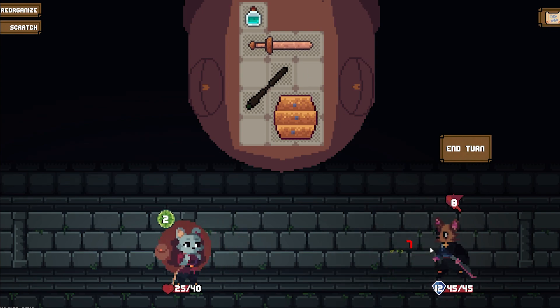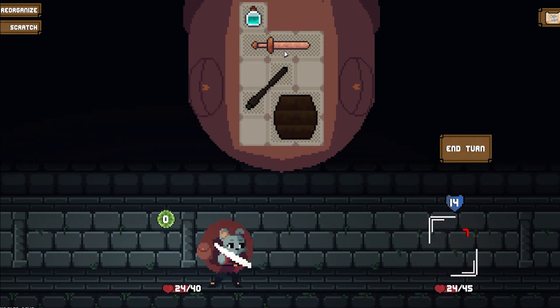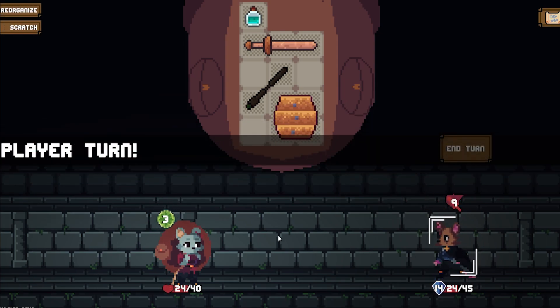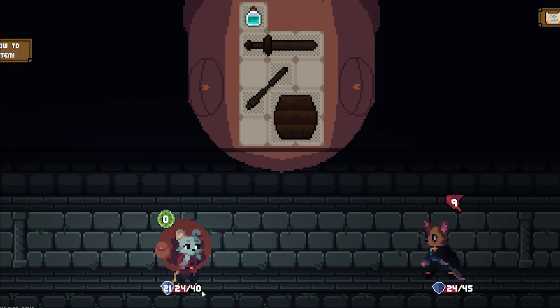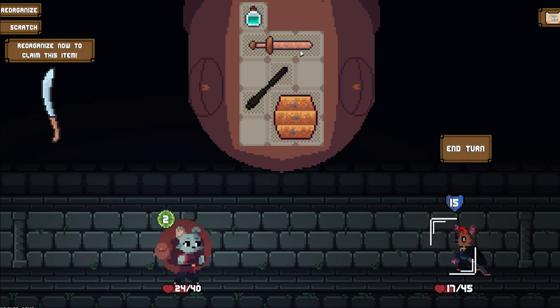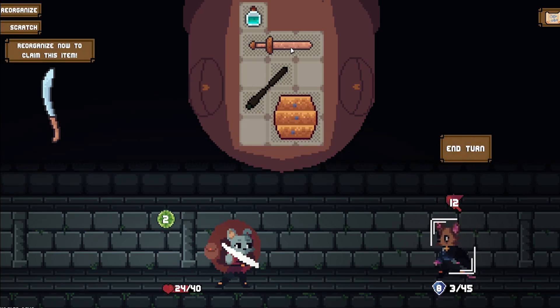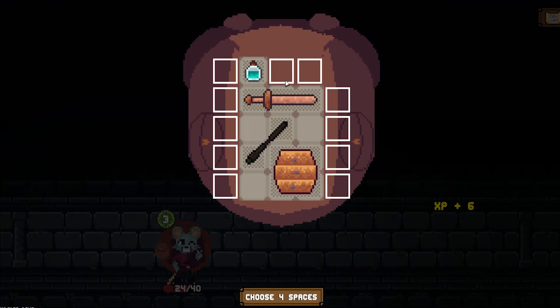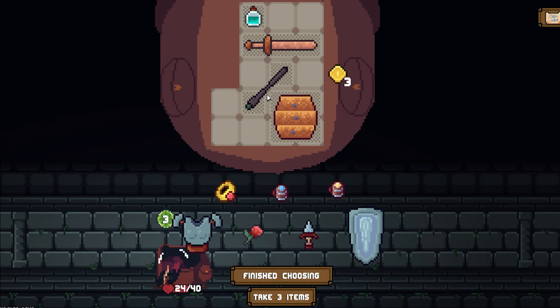It's gonna regen. We'll put on some health and we'll only take one damage. Come on. 14. We'll just tank the damage. There we go. Still the kill. That's fine. Level up. Take that and we'll go down the side here. That gives us a little bit more space to work with.